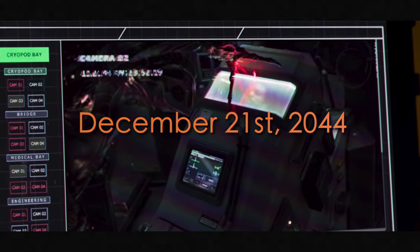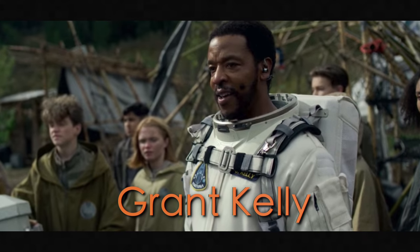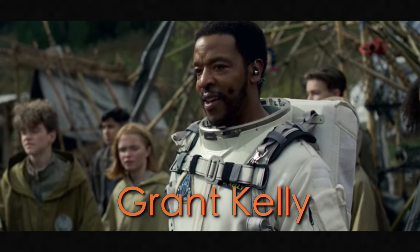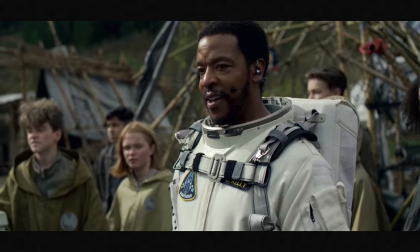On December 21st, 2044, a robot that appears to be Scarecrow scanned Grant Kelly when he was in cryosleep on the Fortuna. This also means that Grant Kelly is the first astronaut who made it to Mars, the first astronaut to make it out of the solar system, and the first human to make contact with aliens — and here I am at my desk eating pistachios.